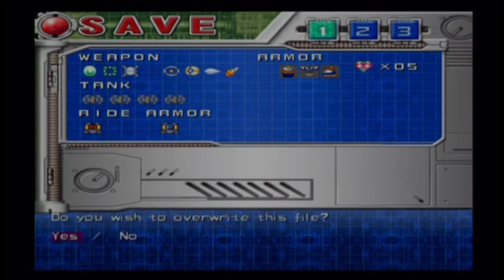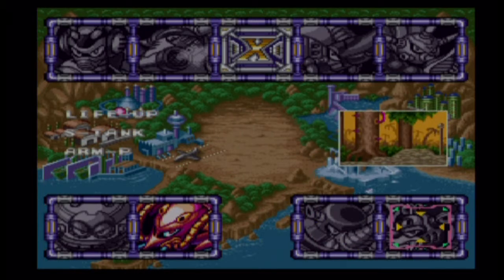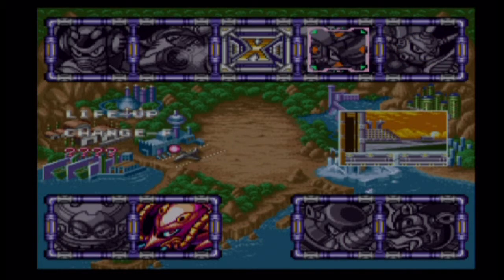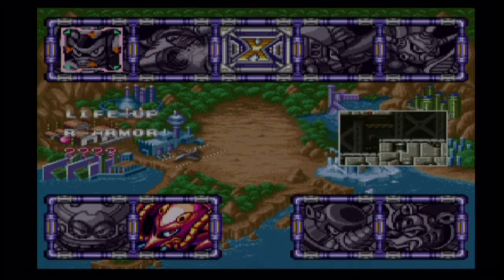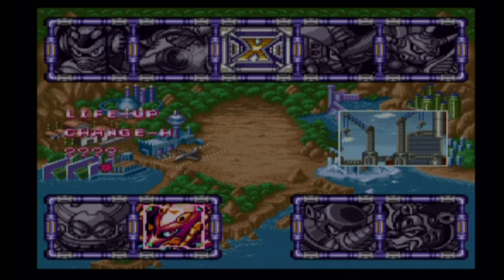And on the stage select screen it will also tell you what you have collected in each stage. I will show that off after we exit the stage. Now that we've collected those two little bits, we can go out here. Now we have all of our armor. So if you see on there it says: life up — which is your heart tank — sub-tank, and then head parts. We have all the stuff in Neon Tiger. We do not have the right armor, and the question marks denote the pink capsules which we don't care about. We still have a heart tank to get in Lizard Buffalo, and there is a hidden pink capsule in Blast Hornet. We have all the items in Volt Catfish, and then we have a right armor and a heart tank and a pink capsule in the final stage — Crush Crayfish.